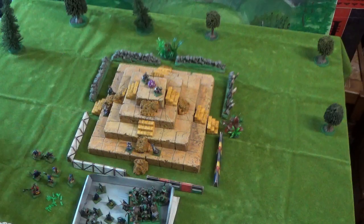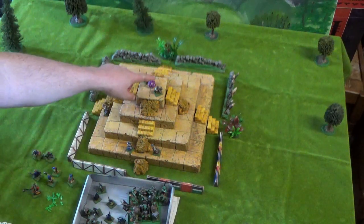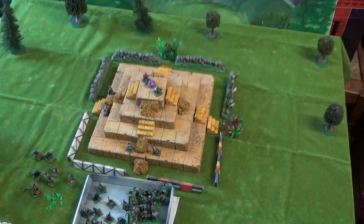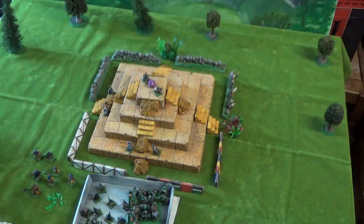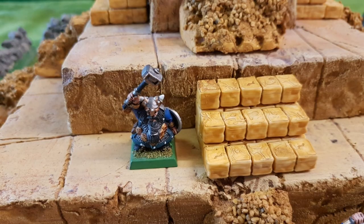Here we are with the Ziggurat of Doom scenario. You may have noticed I've changed clothes — this isn't the same day as the introduction. I had to break off the game due to rules issues, set it up again, played it again with similar problems, then ran into camera issues when my SD card was full. But now finally I think we can play the scenario and hopefully finish it. The die here is my victory point counter — for every dwarf movement phase that they survive, they get one victory point.